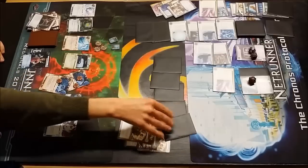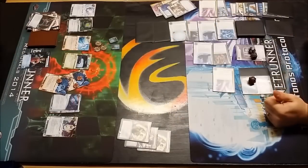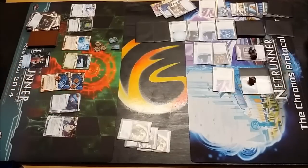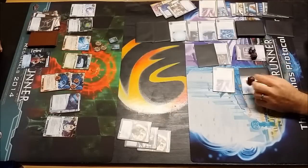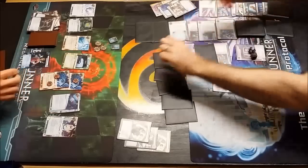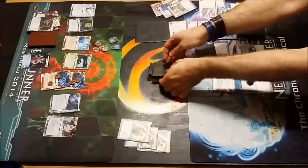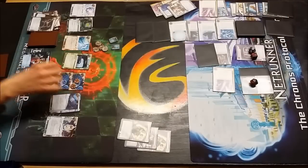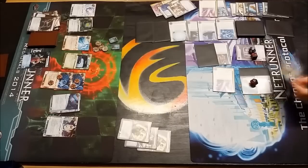With so much going on it's difficult to keep track. He's going to see another Wraparound in HQ there. I'm pretty sure Dave doesn't have any agendas, because we know he's got a Biotic Labor - if he had an agenda he'd score it surely. I'm surprised to see him running aggressively against HQ here. We know he's got the Biotic Labors - he will Emergency Shutdown that Grimm again. He's got two Biotic Labors in hand, and if he's got agendas he's going to score them as soon as he sees them.